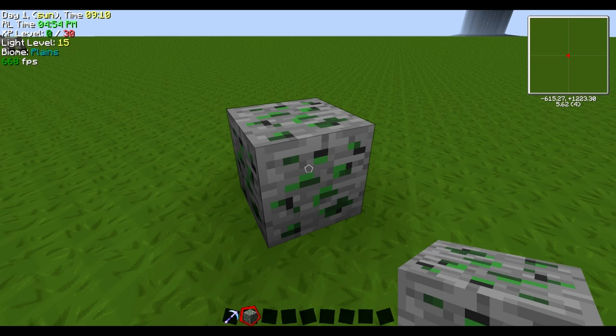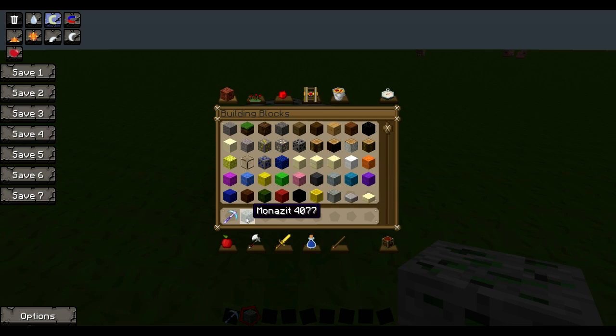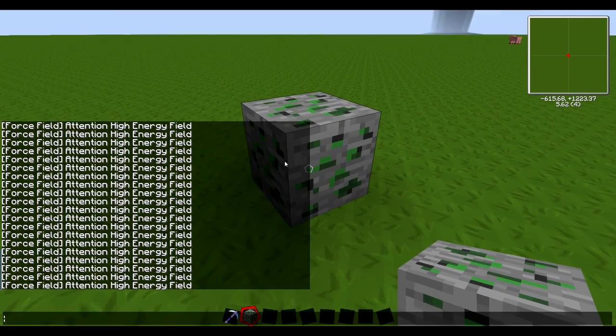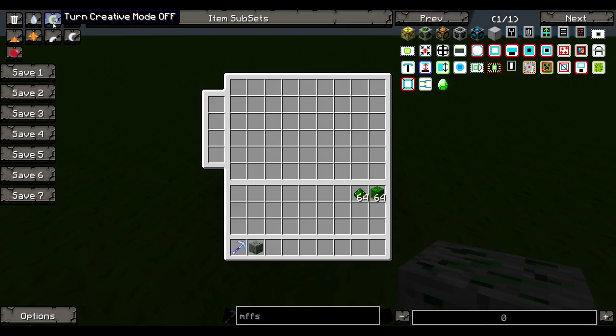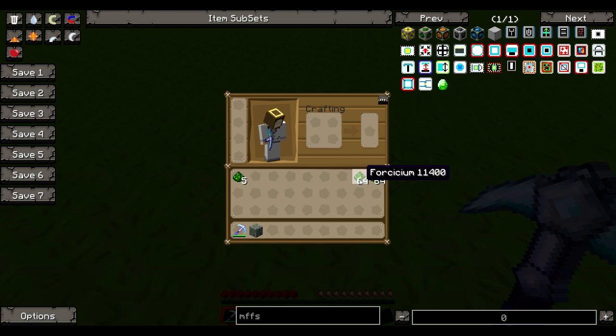My suggestion: install NEI and you'll get all the recipes. That's probably the key component to this mod. From there, I'm just going to give you a rundown. So there's a new ore added — I can't quite say it — Mazenta? And when you break this ore, you get a new dust called Forcicium. It's going to remind you of Nicolite, except it actually has a use in this mod.